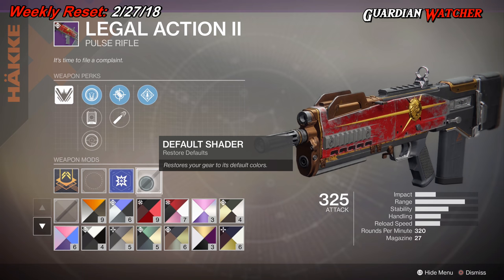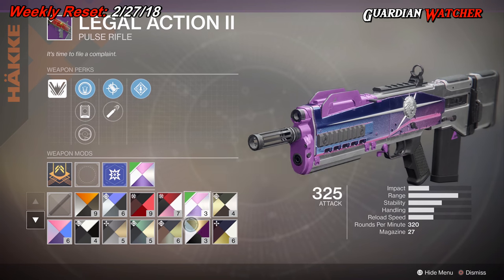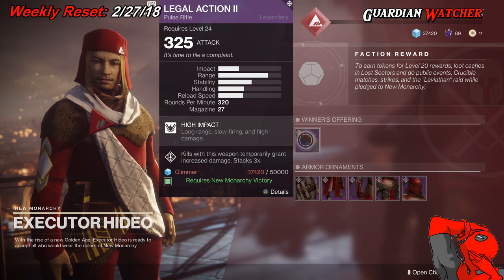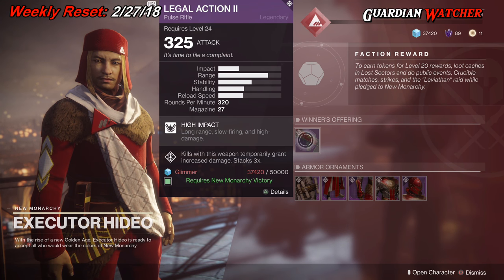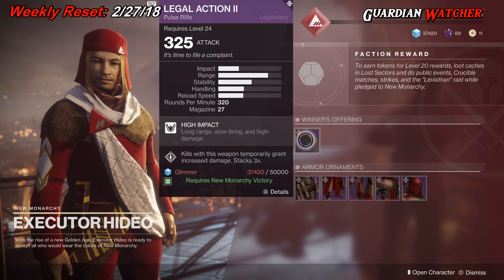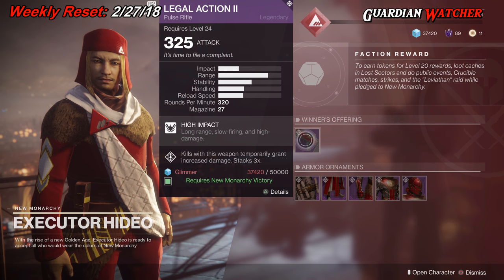It looks pretty cool and you can put whatever shaders you want on it. Unfortunately, if you did not choose New Monarchy, you are going to have to pay a price of 5,000 glimmer. I didn't pick New Monarchy for my Warlock, but I did pick New Monarchy for my Hunter and my Titan.